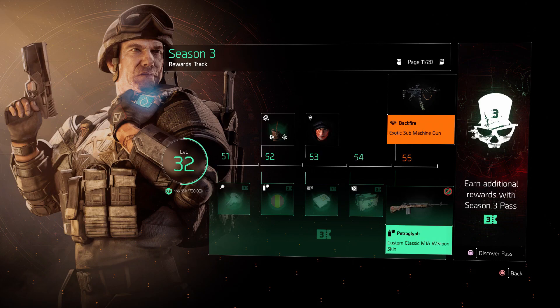This exotic SMG is available to everyone right now — all you need to do is unlock it on your Season 3 reward track. It unlocks at Season Level 55, so just grind out the levels however you like and you will get it. The Backfire SMG will get added to the general loot pool later on, once you unlock it or at the end of Season 3.